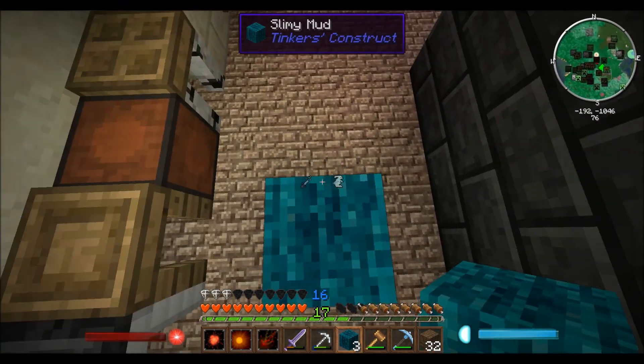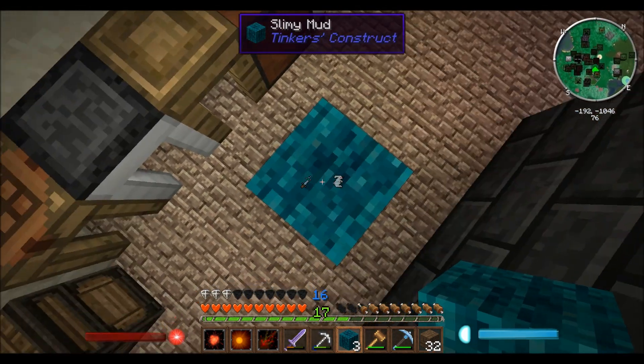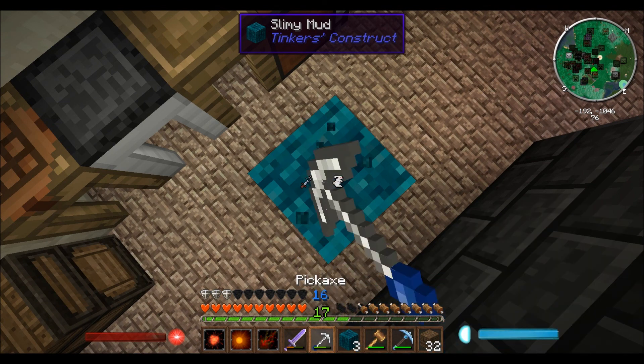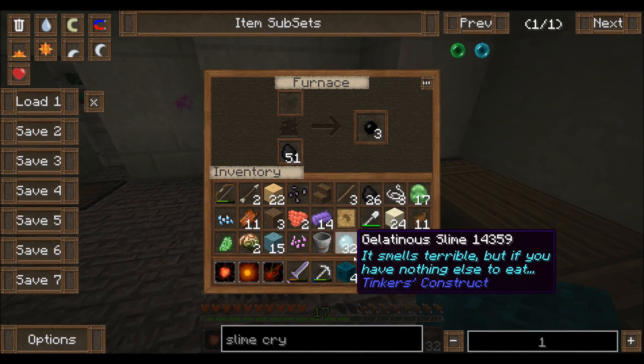Oh, what's this? Oh, so it lets us jump really high? And no fall damage? Is that what that means? I'm not really sure what that's supposed to mean. How do I pick this up? Let's just use my spell. There we go. So now we need to smelt this, and that should make slime crystals.